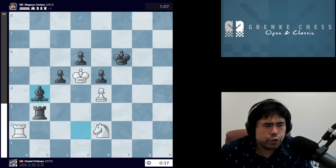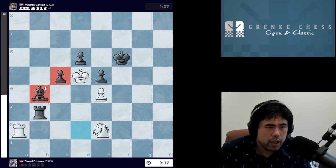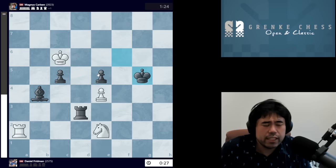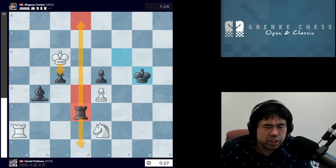We get Rook A2. Now Bishop B4 — another nice move from Magnus, guarding the pawn on C5. We get King takes pawn, and now check, forcing the king away from the D file so it's no longer attacking the pawn. You'd love to go there, but then you hang the pawn on E5. So check, King G5 — the pawn is not under attack, the king is offside and cut off by the rook. The rest is very straightforward.